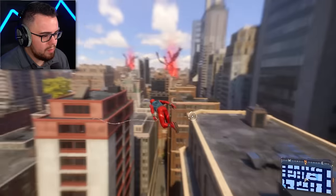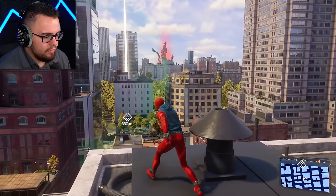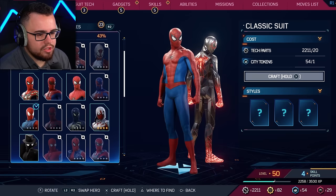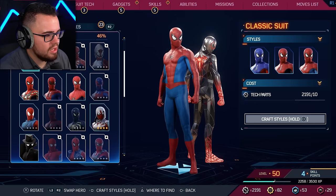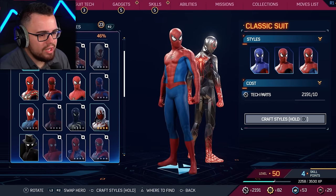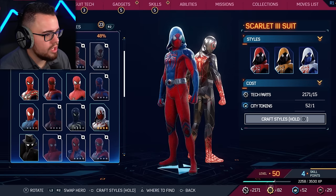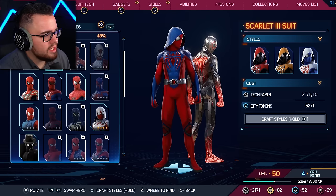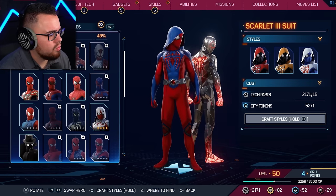We need to get in a very beautiful spot. I'm gonna go ahead and unlock another suit — there are so many. This just says 'Classic Suit,' okay, that's just basic. Miles Morales is back there looking significant. What is this Scarlet Three suit? The variations are kind of nice — the one all the way to the right looks really cool.